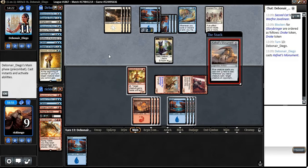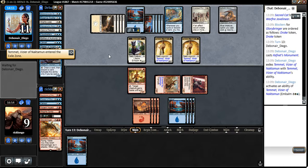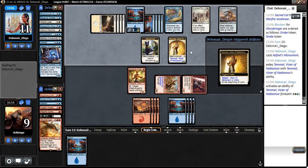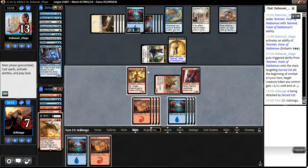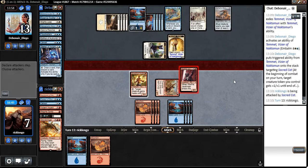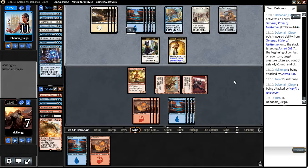I'm okay with just trying to race him. Kefnet Monument with no cards in hand is fine by me. I actually have to find a way to kill that guy. We drew into another land, which is never great. Let's attack with this guy. The fact that we have the haste guy there is nice, because we can draw into a giant monster like the 6/4 and give it haste.